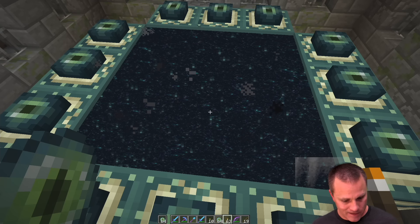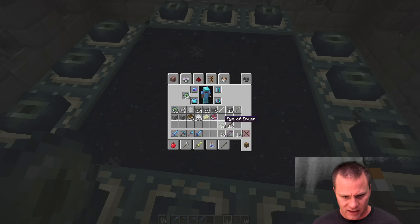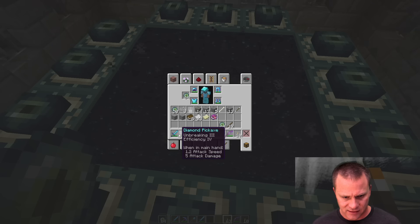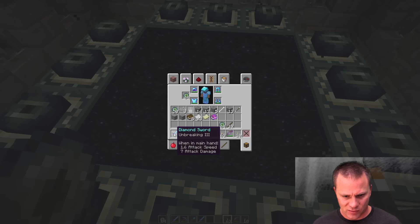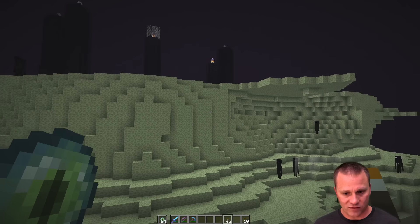Let's make sure we're loaded up here. I've got to get some torches, get rid of that Ender Eye. All I have — these are breaking on me. I thought I had like sharpness or something. Okay, well anyways I've got my bow, don't need my shovel. I think we're ready — let's do it!